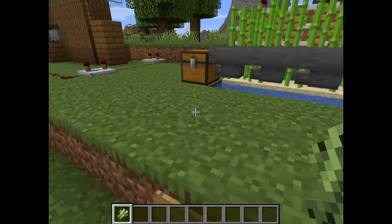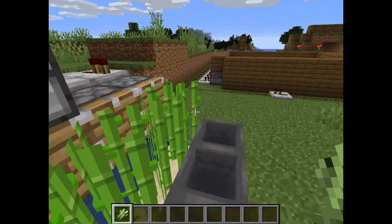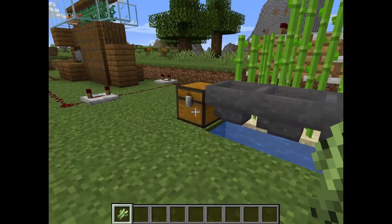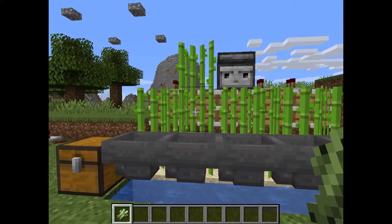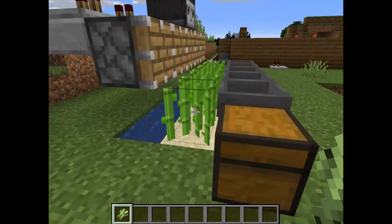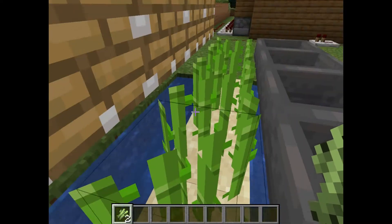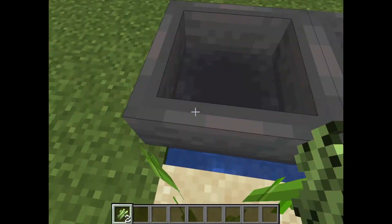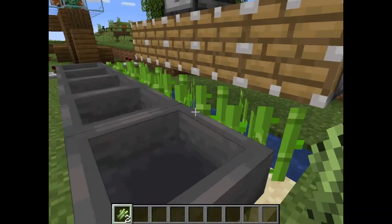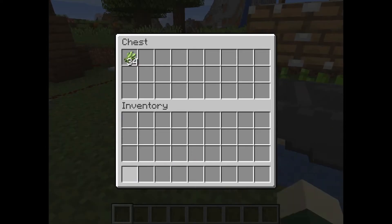Number three is a sugar cane farm. This is pretty important in early game Minecraft as it can give you sugar, but also you can get paper which makes books, which makes bookshelves for your enchanting table. All the pistons fire and that's been going for a while now — it's collected half a stack of sugar cane. Unfortunately some items don't get picked up by the hoppers and get left in the middle part, but the majority of the items do get picked up by the hoppers.